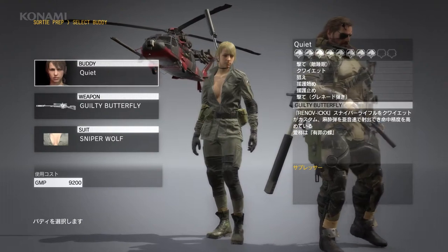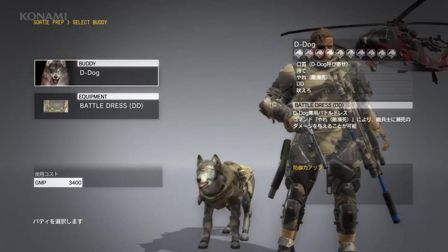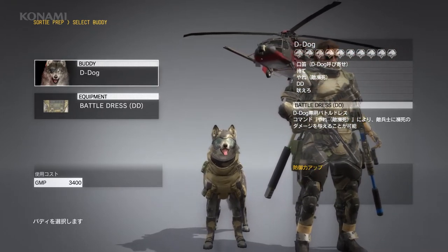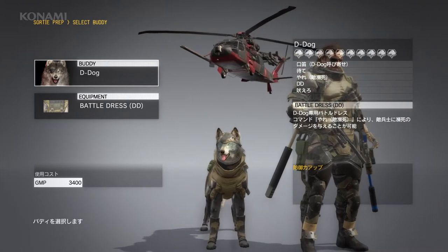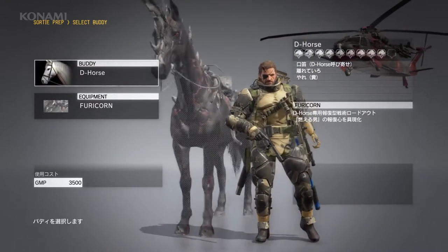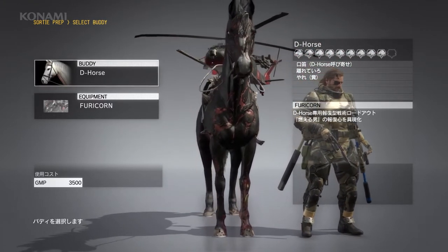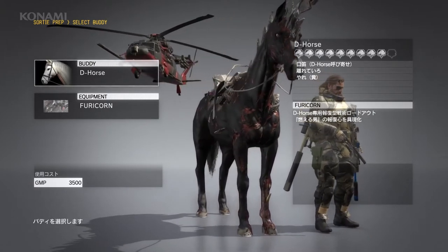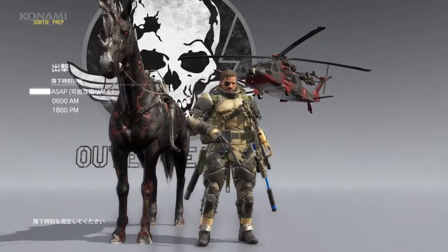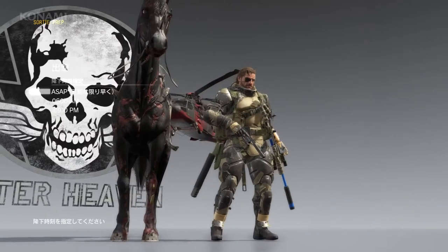We'll couple that with a suppressor-equipped sniper rifle. Next up, there's D-Dog, who can get his own battle dress, affording him added protection in battle, which would be wise for advanced missions such as this. And finally, there's Furycorn mode for D-Horse, which not only looks incredibly cool, but also increases D-Horse's top running speed. Since we'll be covering a lot of ground in this mission, we'll start with D-Horse. You'll also notice we've unlocked the Outer Heaven emblem — players can gather various emblem parts during missions to customize as they wish. That wraps up our mission prep; let's depart to the mission area.